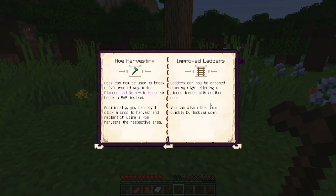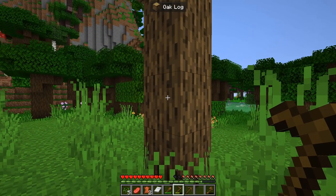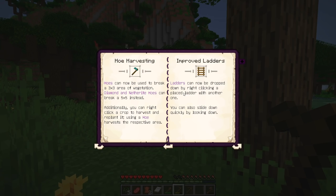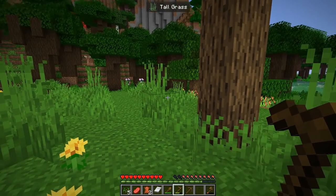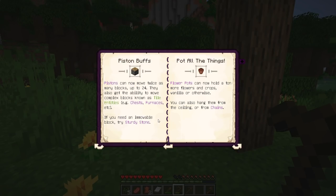Ladders can now be dropped down by right-clicking a placed ladder with another one — it starts creating a ladder going down. You can also slide down quickly by looking down while on a ladder, and press sneak to stop. Piston buffs: they can now move up to 24 blocks and also get the ability to move complex tile entities like chests and furnaces. If you need an immovable block, sturdy stone is what you'd use to stop a piston.